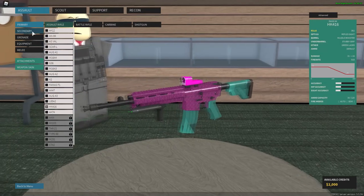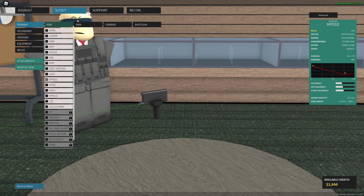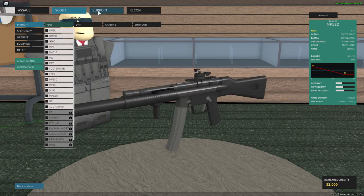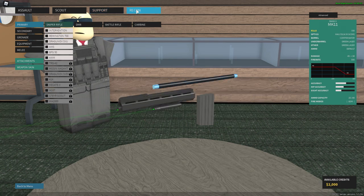In the weapon loadout section, you can select your weapon type from over a million weapon types, such as Assault Rifles, Battle Rifles, Carbines, Shotguns, DMRs, BDWs, Knife Rifles, Pistols, and Machine Pistols.